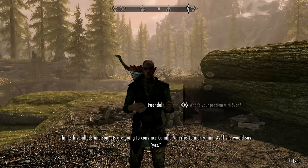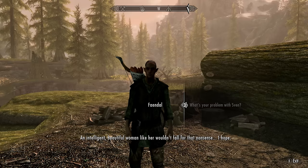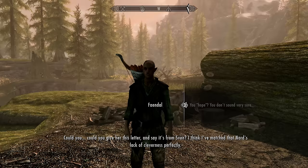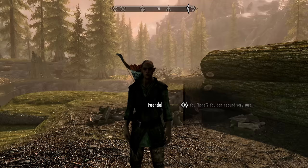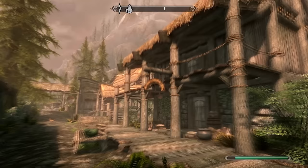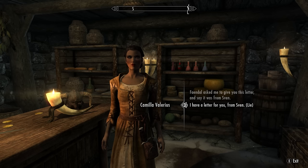Faendal is a bard who occasionally works at the mill and thinks his ballads and sonnets will convince Camilla Valerius to marry him. He asks you to give Camilla a fake letter claiming it's from Sven to make her see Sven for what he is. Head over to the Riverwood Trader and find Camilla inside. Make sure you pick the conversation option to lie and give her the letter.